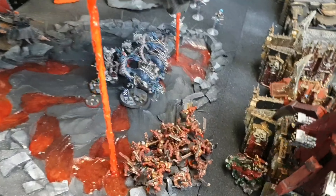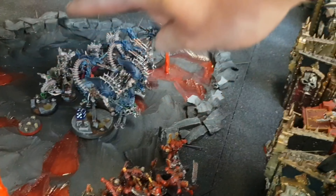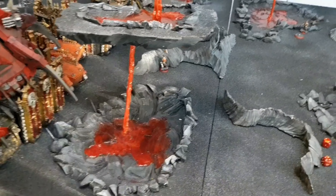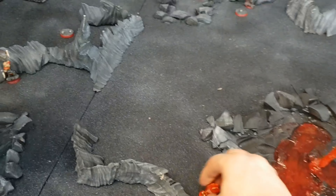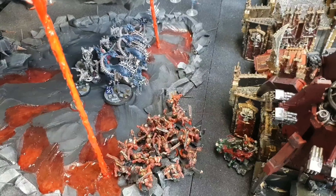Rolling charge range for the Berserkers — they survived overwatch without a single casualty. Looking for three inches to reach the Talos. Dean charges everything except the Archon, letting him live intentionally. Rolls a six and a two — spends one command point to reroll the two, turns it into a one. Still enough to make the charge but not as comfortable as hoped.